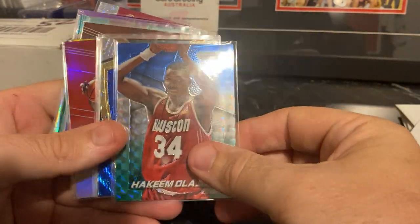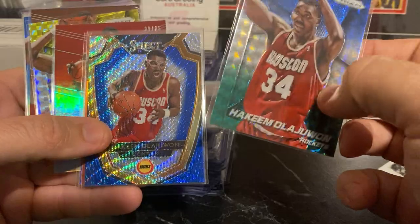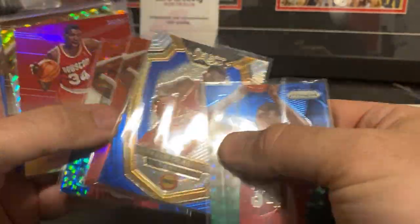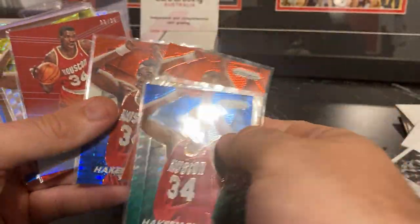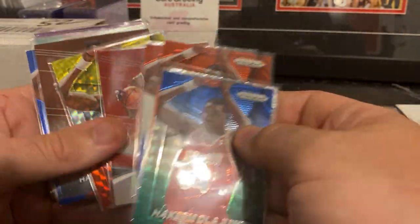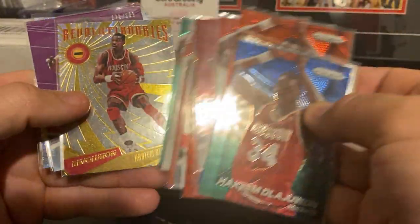Moving into the Prism stuff — I've only just really started getting into it with Hakeem but I've picked up a fair chunk already. The 14-15 Prism. Finishing off the 14-15 Select set. More of the 14-15 Prism — that one I think is numbered to 49. The number to 25 from the Elite set — that's a really pretty set.